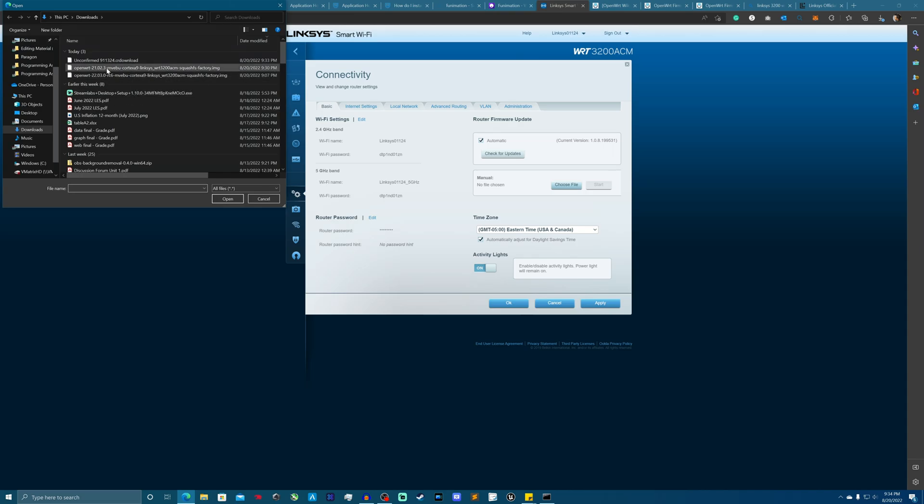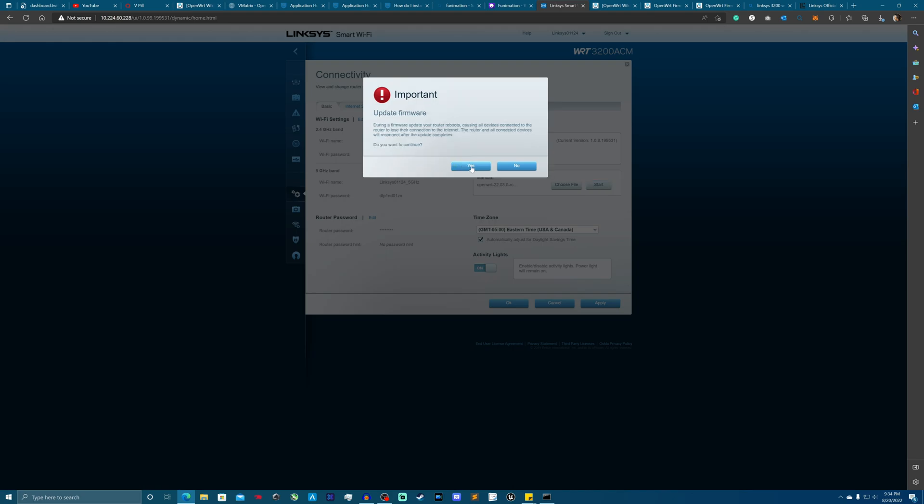I have both firmwares downloaded. I'm going to install the release candidate version first, and then the stable one. The reason I'm installing the release candidate first is because when I'm done I want to work straight out of the stable version to set up basic internet settings and back those up. That way, when I boot into the release candidate partition, I can get set up a lot faster.